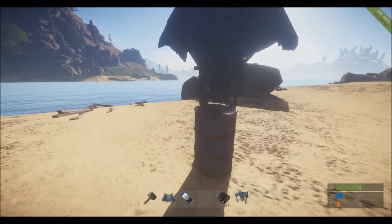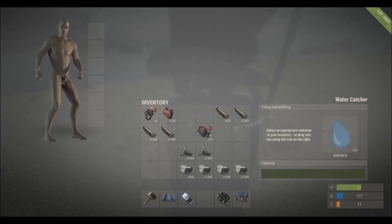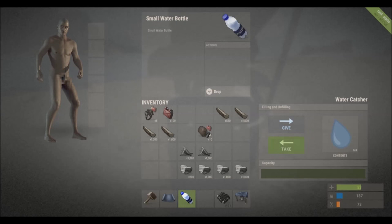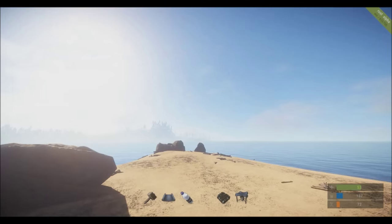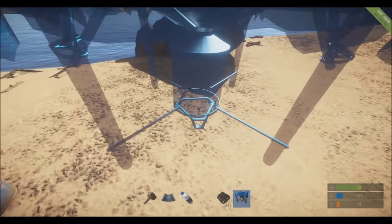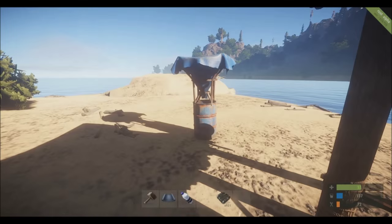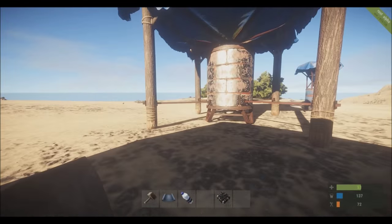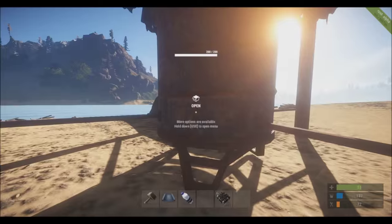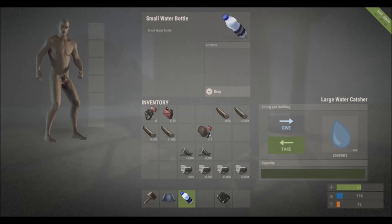Right now I'm going to show you the water catchers. As you can see it has one milliliter of water — you can take the water and put it in a water bottle, or it just fills with water over time. There is no rain yet and the developers know that — it's part of the plan. The big one has the same concept as the small one.